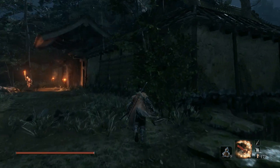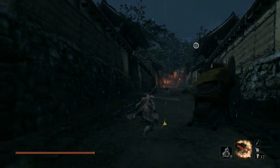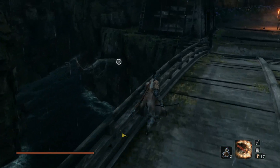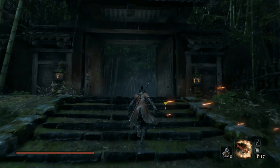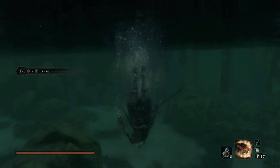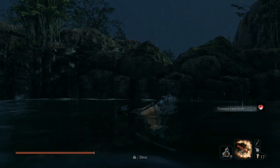Now let's go get that other treasure carp I haven't picked up yet — I just didn't come back here after unlocking the dive ability. I'm not sure if there are more treasure carps beyond these, so let me know in the comments if I'm wrong. Run past the enemies — there's some water down here. I don't think there's a treasure carp there, just normal carps. This other water up here is separated by a barricade — dive in, and there's the treasure carp. Rush him and got him. Now we can make our way back to Fountainhead.